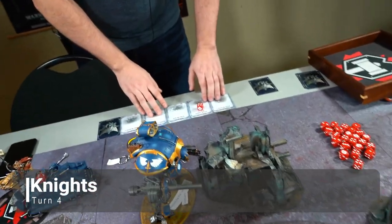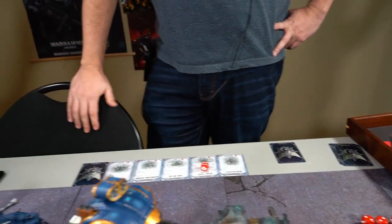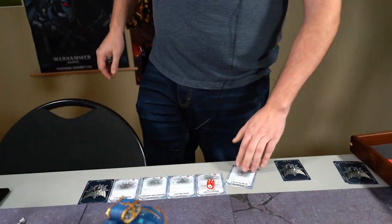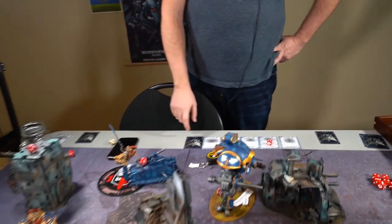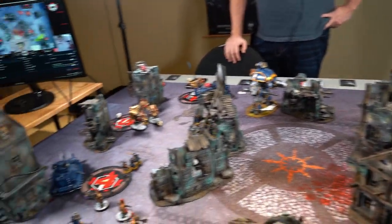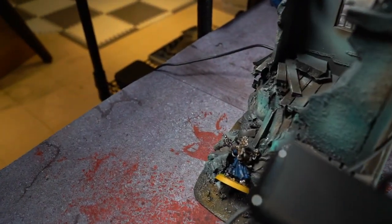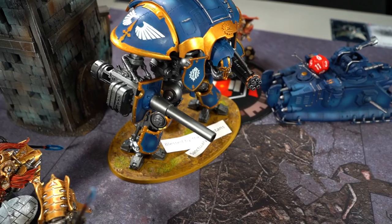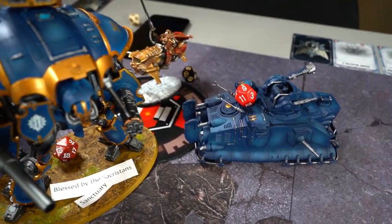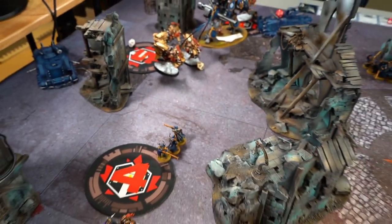Knight's turn four. Francois pulls Secure Four, Mission Critical Four, Defend Two, Blood and Guts, and Overwhelming Firepower. He's got a full-powered Knight, a captain, and a secret card. Movement: one unit advanced away, the tank shifted over, a Knight came over here which is going to be a problem, the captain fell back, and another unit moved up. We'll come back at end of Knight's turn four - he'll reveal his secret card to score Assassinate on my captain.